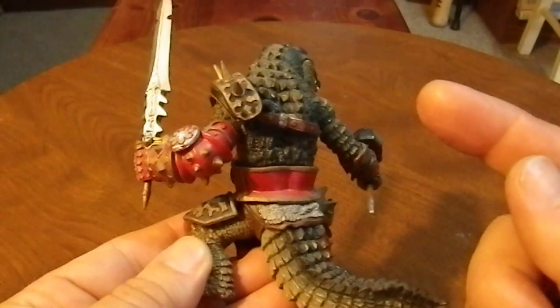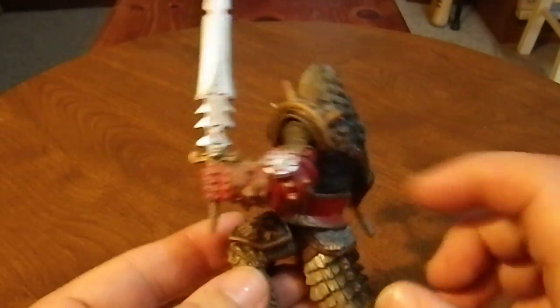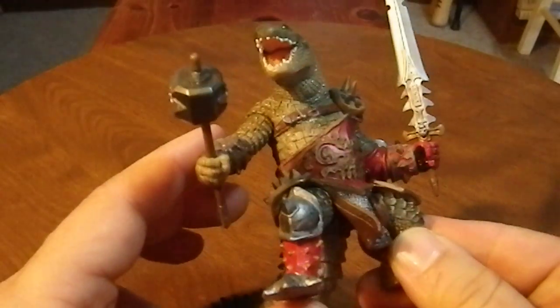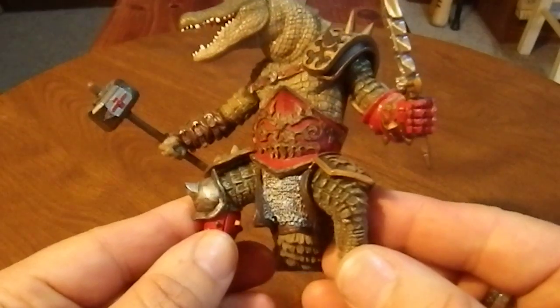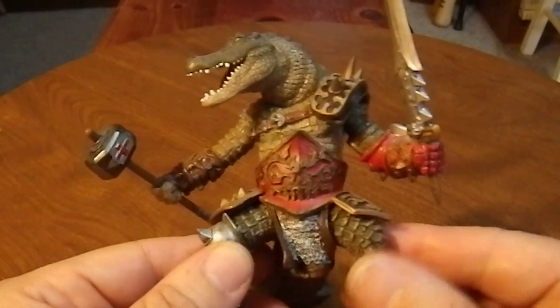He has a large shoulder piece here. He's wearing an armor piece from elbow all the way down, which is nice. This arm has a greave — a forearm guard. He has a greave here and a knee cop. This leg is bare, giving you that impression of a gladiatorial combatant.